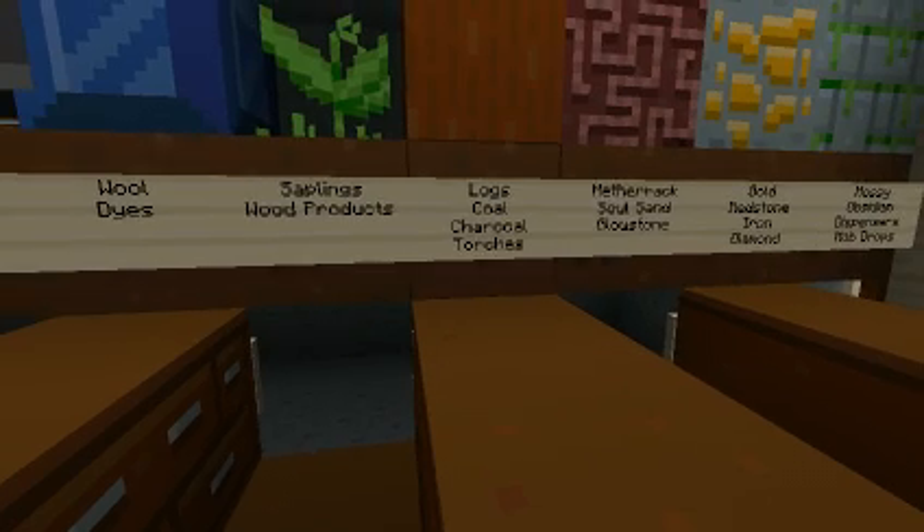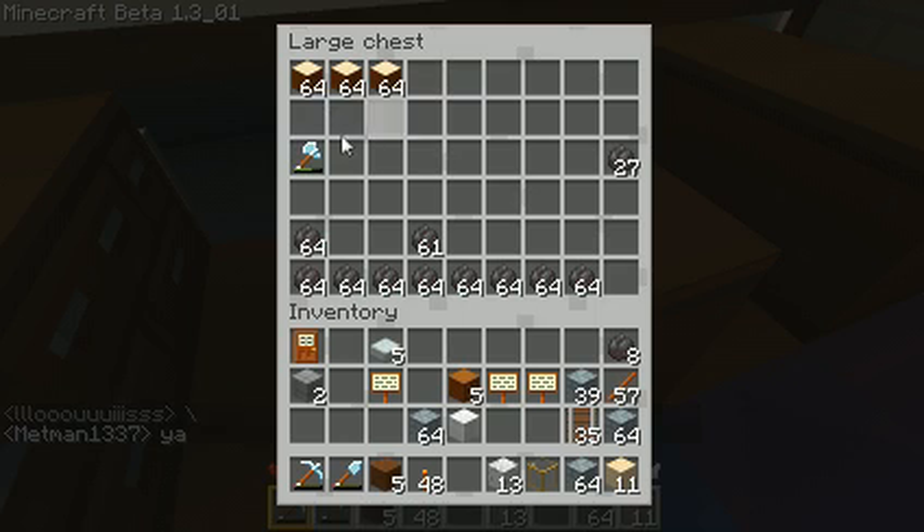In the next color — cyan or light blue, not sure — we have logs, coal, charcoal, and torches. And my axe for cutting down trees. I prefer to use charcoal instead of coal.